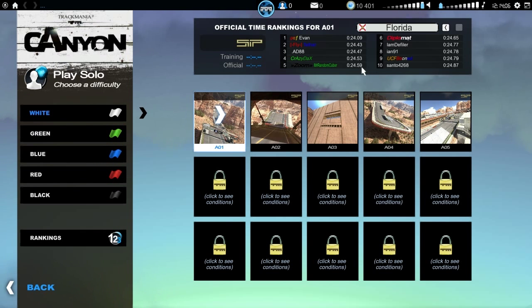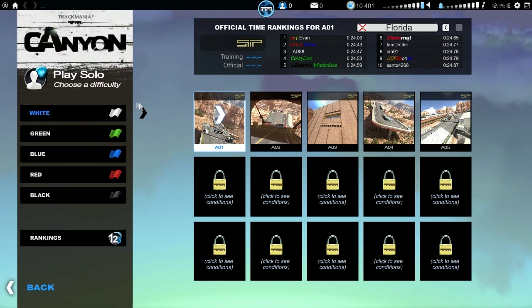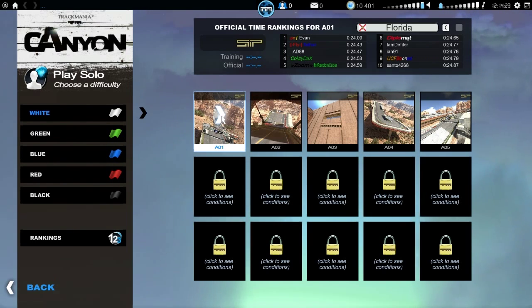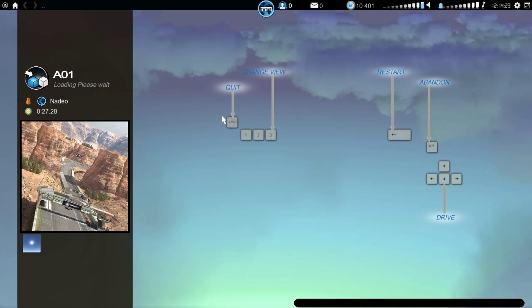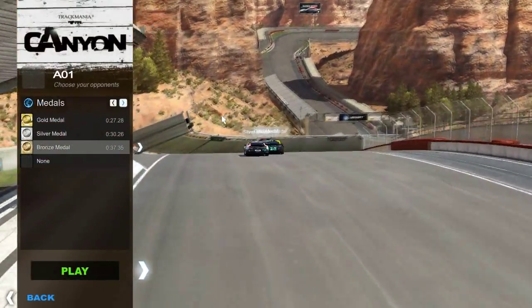We'll start off here. You can see these are the rankings. We're not going to worry too much about the global rankings for now — we're just going to stick to the levels and the trophies that are pre-coded into the game. Let's get started. I'm using just a regular keyboard as controls. You can use a steering wheel, a joystick, or a game pad — I would say a game pad would probably be ideal. I've never had any real big problems with the keyboard though. With my G27 steering wheel, it's a little funny.